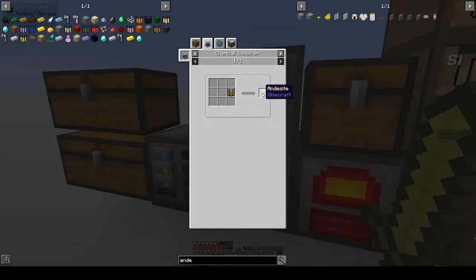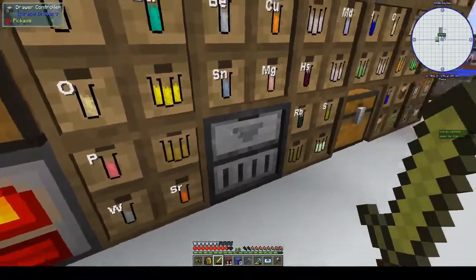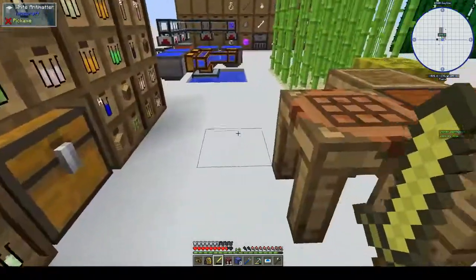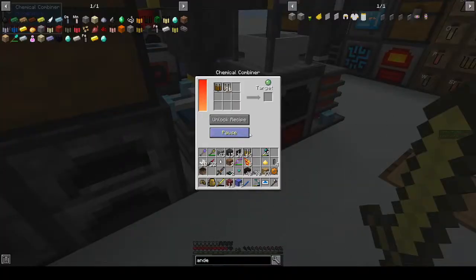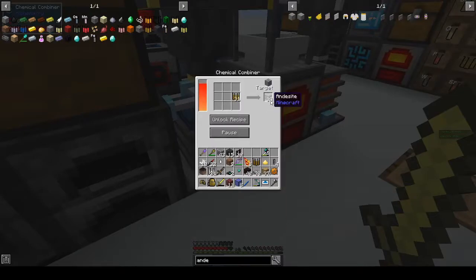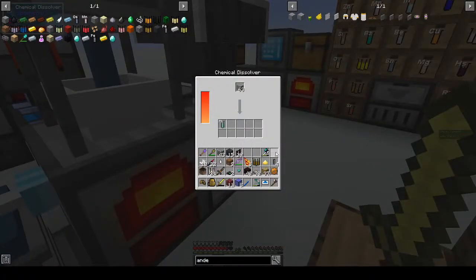Andesite we can make by combining cobblestone and diorite — or we can use silicon dioxide. We have plenty of silicon dioxide. We get a stack of that into the chemical combiner — unlock the recipe, press A to lock it in — and we're getting andesite. Then we turn that into polished diorite, and if we put that in the chemical dissolver we should get platinum.